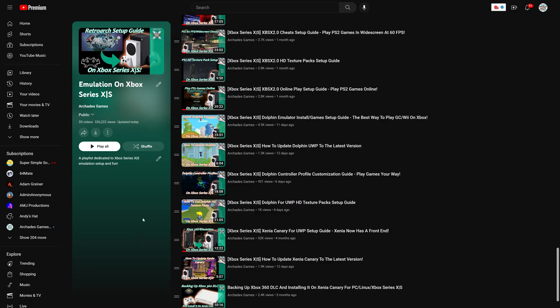As we begin you do need to have the Xbox Series X and S version of Dolphin installed. If you have not done so already, a link in the description below will bring you to the Dolphin install guide on my channel, and we have a number of other Dolphin guides available within my Xbox emulation playlist, also linked in the description below.